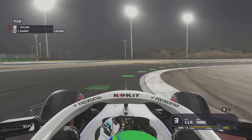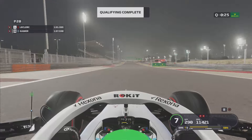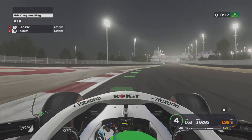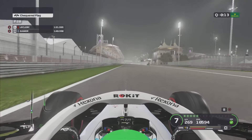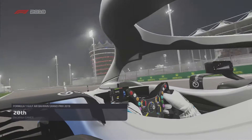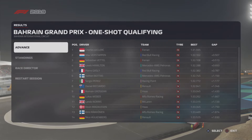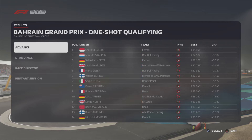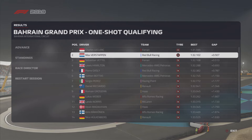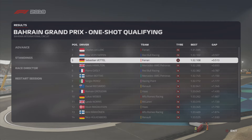We were already in last place, so it doesn't matter, and at least we didn't wreck. Charles Leclerc goes fastest — so that's going to put Charles Leclerc on pole. Not only am I in last, but I put in a terrible lap. Interesting qualifying session here with Leclerc, Verstappen, and Vettel the top three. Hamilton does get onto row two at least. Gasly beats out Bottas. And then Perez in the Racing Point is best of the rest.